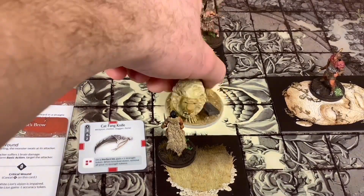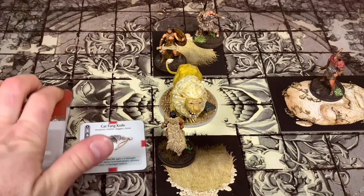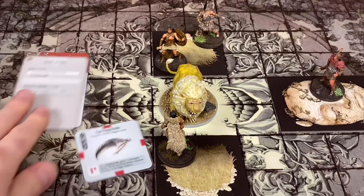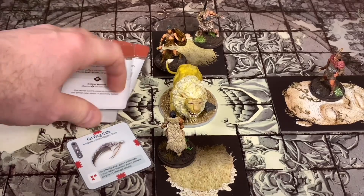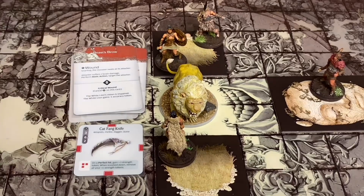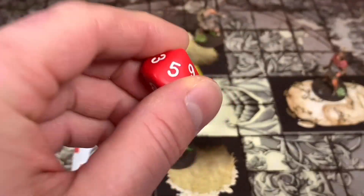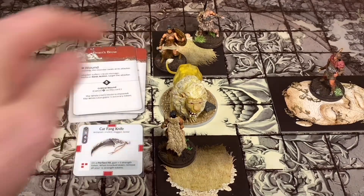She's going to suffer one brain damage, bringing her insanity down to two. And now this White Lion is going to go ahead and attack her. This could be really bad. I can't use my survival to do anything about this. One thing I can do is during this reaction, before it fires off, I could attack with that spear. I think I might do that - I'm going to surge Breck to a five, and he's going to go ahead and try to hit with that spear.